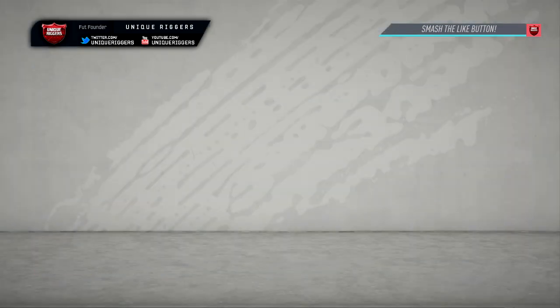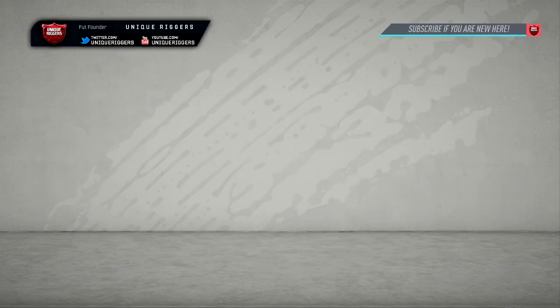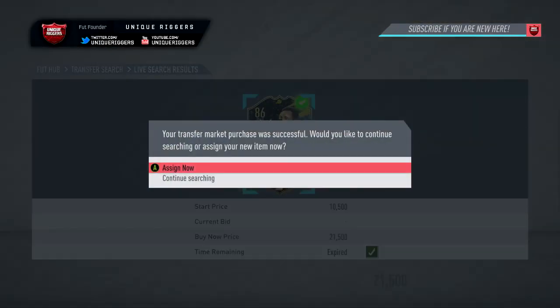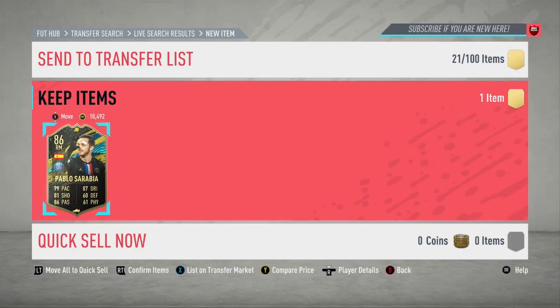Just got and picked him up at $23,250 there, so going to make around 2,500 to 3,000 coins off the EA Tax. Just going to list him up. Got and picked up a second one there at $21,500 — for this one it's a very nice snipe. For the profit, that's probably around 4,500 coins off the EA Tax.